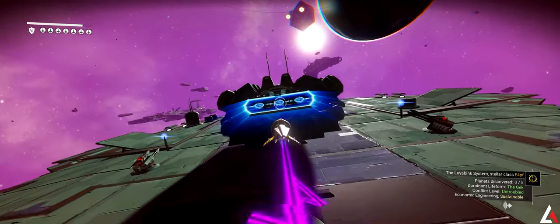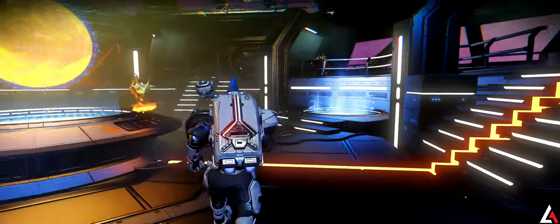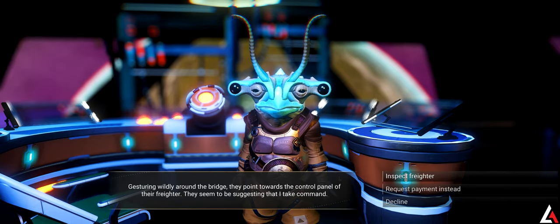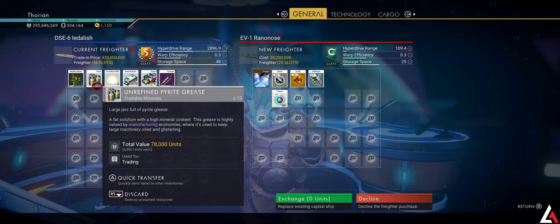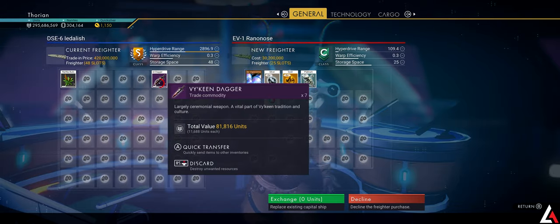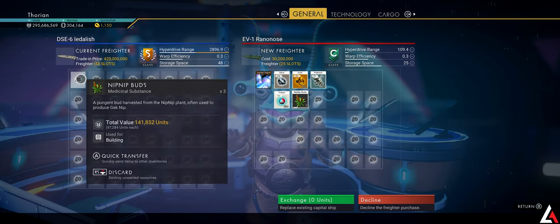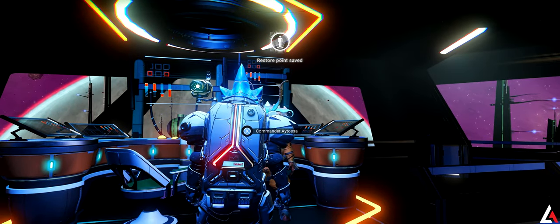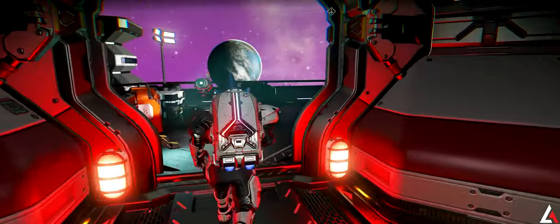All right, let's go in here and have a look. Here we are — let's run over and talk to the captain. Inspect, compare. Let's just get rid of these since I have a manual save, it's not a big deal. Okay, so we've transferred the nip nip, now let's just hit exchange. No pop-up, no nothing — you just lost all the progress that you had on your previous freighter base.